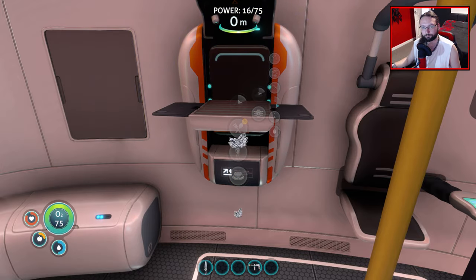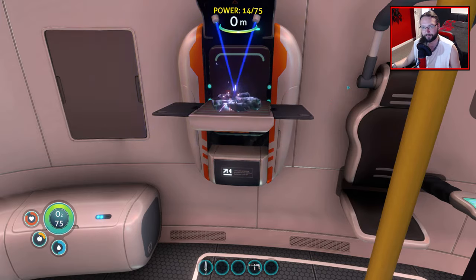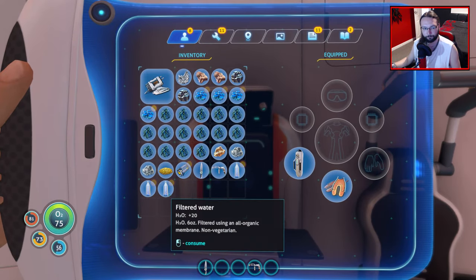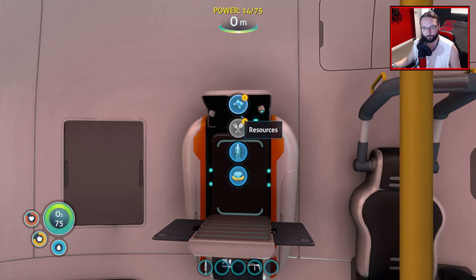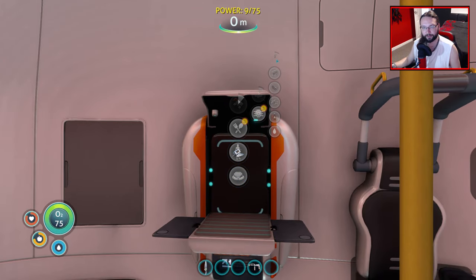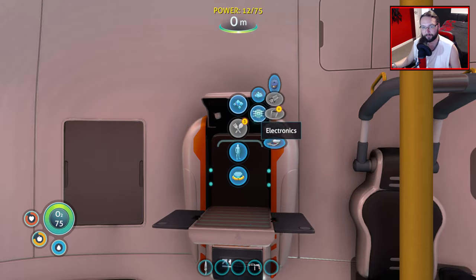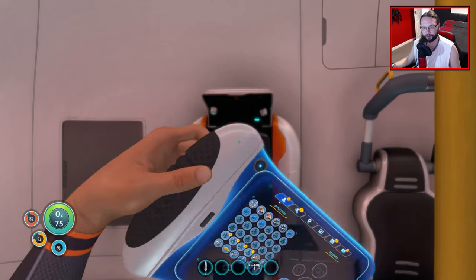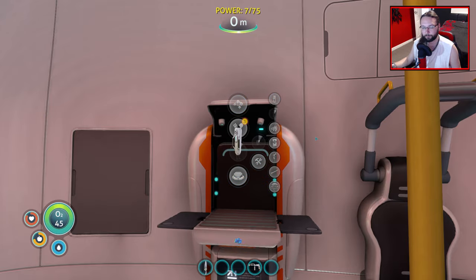Just switch all this out - we'll get round to eating in a minute. I'd rather eat it now rather than it going off. We are eating through the power of this place - it'll be fine. What else did we need? A standard oxygen tank - easy enough. Beautiful.